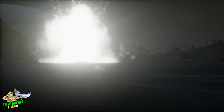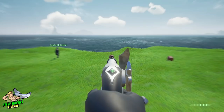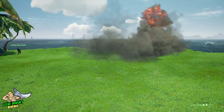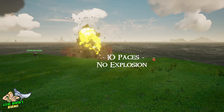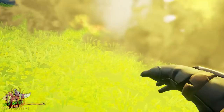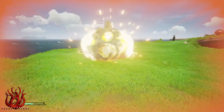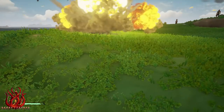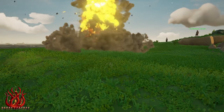The regular gunpowder barrel has a damage radius of 9 paces from the center of the barrel in all directions. 9 paces is also the maximum distance one barrel can detonate another. A player will be instantly killed up to 3 paces away, take 50% damage at 7 paces, minimal damage at 9 paces, and no damage at 10 paces.